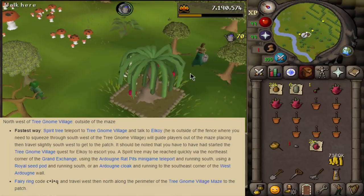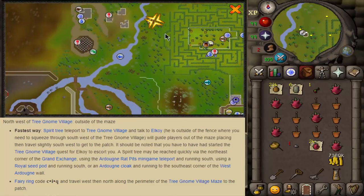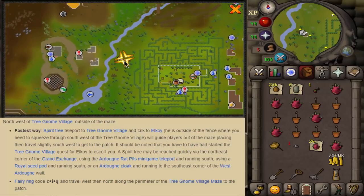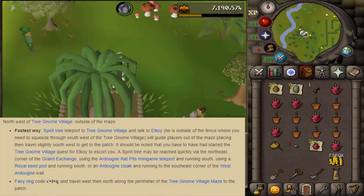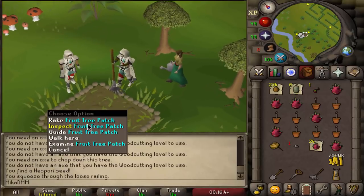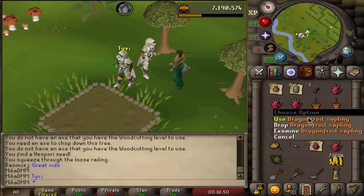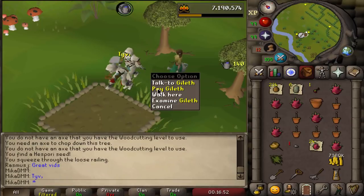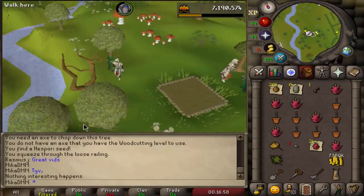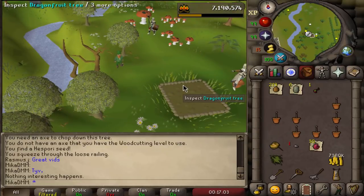Here we check the Gnome Village fruit tree, pick up the fruit, and check the map. If you don't have the quest completed, the closest you can get is teleporting nearby and running up. We're in the Gnome Stronghold area now. We pay the farmer, plant the dragon fruit sapling, pay again, and also note any extra items with the leprechaun. Then we teleport to the house.